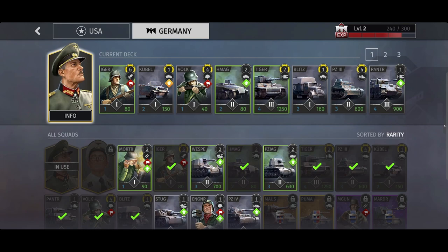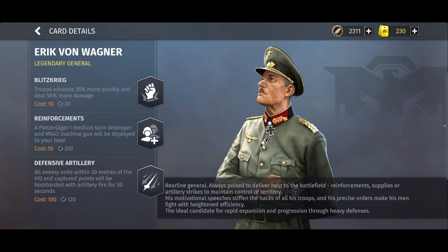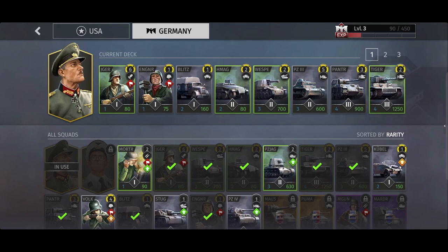Let's have a look at our troops. First up we have our commander, Erich von Wagner. One of his abilities is Reinforcements, which allows us to call onto the field an MG42 squad and a Panzerjäger I. As this is the case, we do not really need to add these two units to our deck. He also has access to Blitzkrieg, which allows our troops to advance 35% more quickly and deal 50% more damage for a short amount of time. His last ability is Defensive Artillery, which means that all enemy units within 30 meters of a HQ or capture points will be bombarded with artillery when active for 30 seconds.